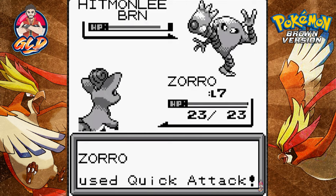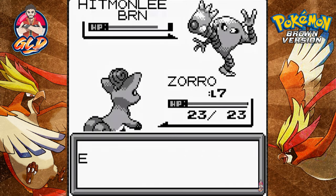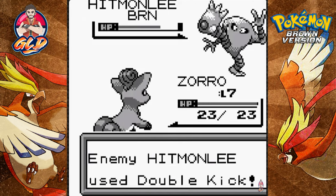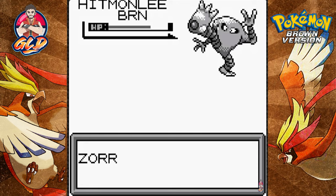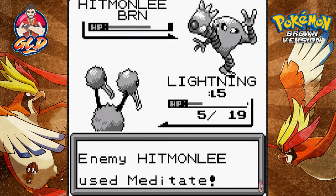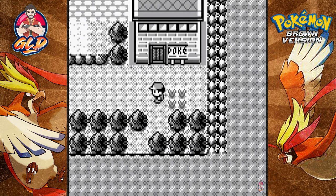Let's go with Quick Attack to get some hits in. There's a Meditate — this guy is going to go super if we don't do anything. Let's try Ember, but here comes Double Kick — we're practically destroyed. We have to escape! Doduo can't run away. Come on — okay, we got away. That was an experience.